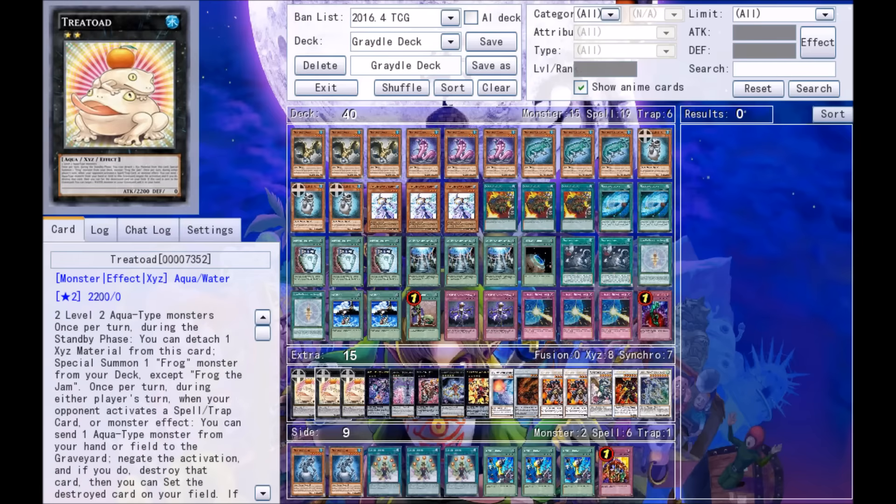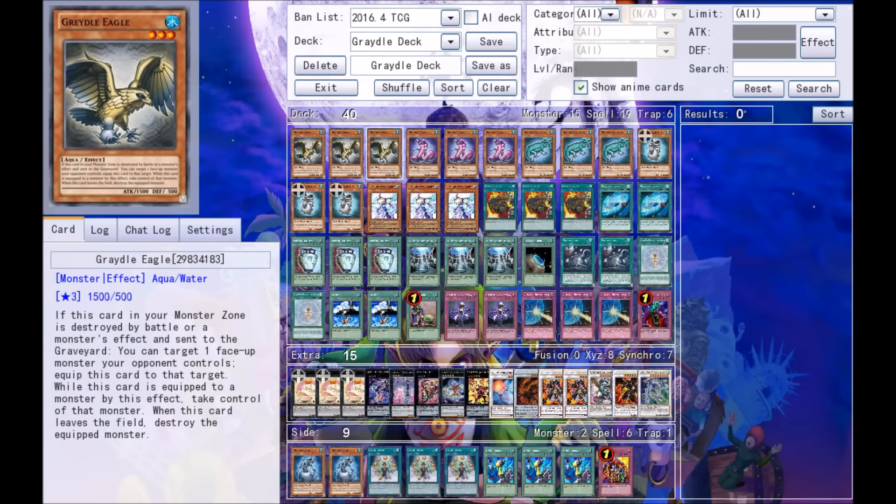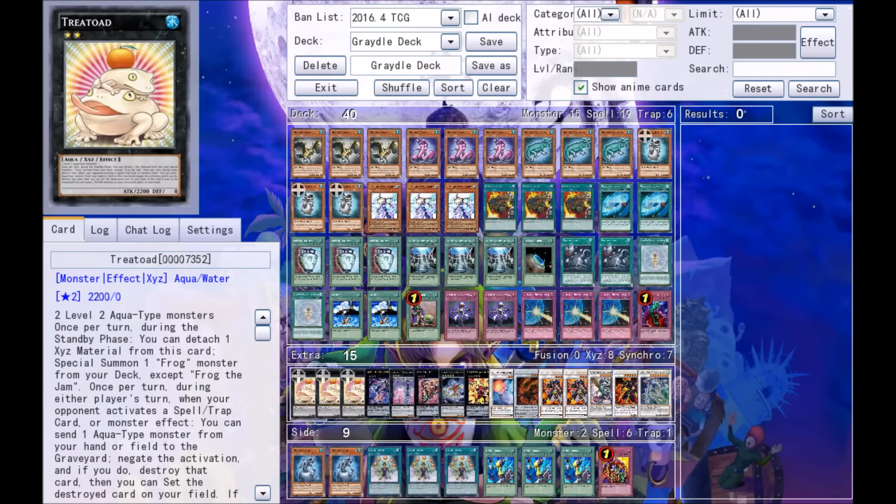Gradle Slime Junior is a level two tuner that requires two aqua-type monsters — and all of these are aqua-type monsters. So we're going to be making Tree Toad for days, stealing stuff for days, and beating our opponent to hell and back for days.